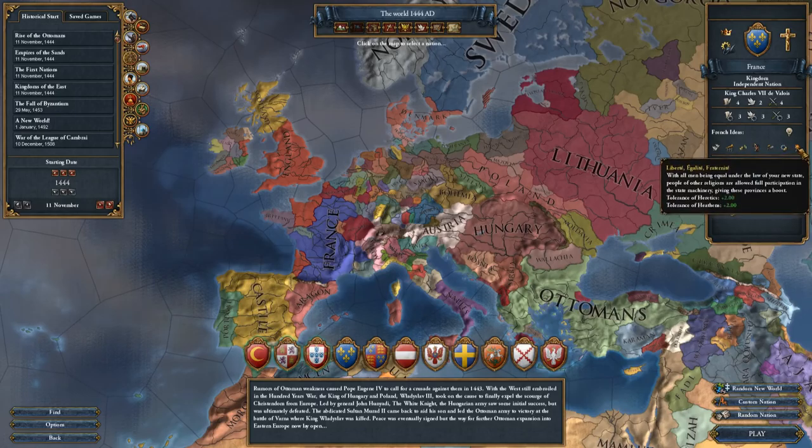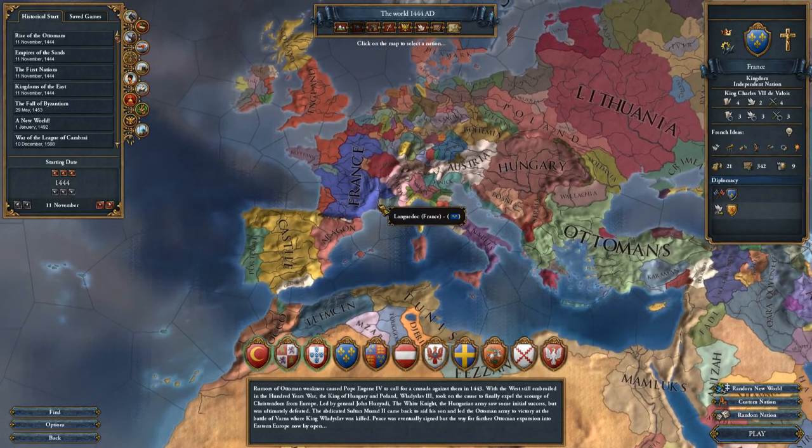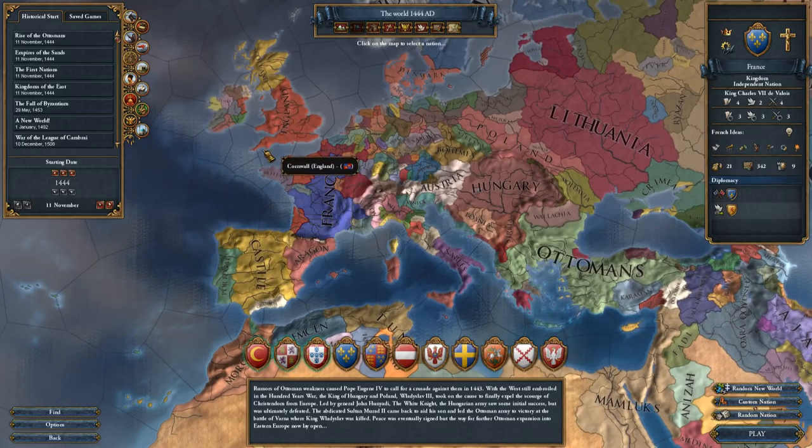Liberté, Égalité, Fraternité: tolerance of heretics plus two, tolerance of heathens plus two. So we start out pretty large — we're one of the strongest nations at the very start of the game, which is a great way to start off. Let's go ahead and do this.